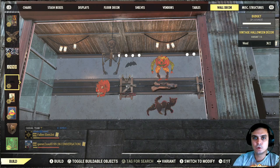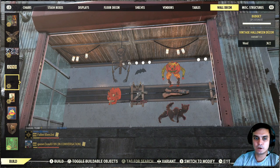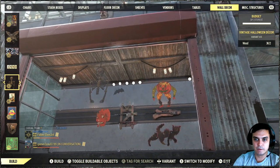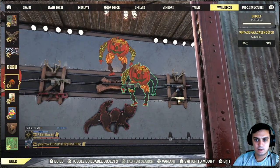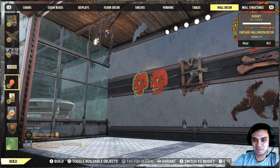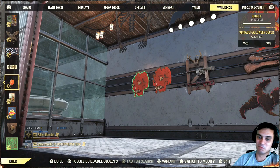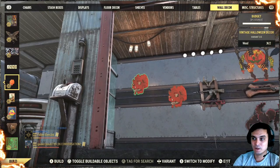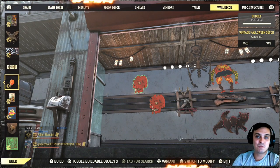Next is a set of five items to decorate your camp in Halloween style — it's called the Vintage Halloween Decor. You can find these in the wall decor section. The five items are: a skeleton, a bat, a black cat, a pumpkin, and a mask — though unfortunately it's not a green one, it's just a skeleton-style mask. I don't have enough camp budget to show a full decoration, but for me this wasn't a selling point either.